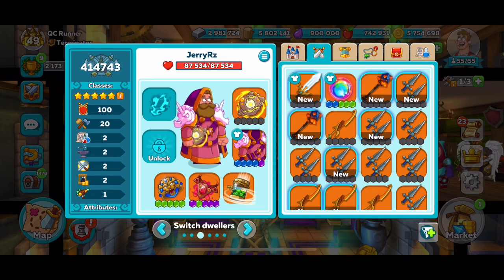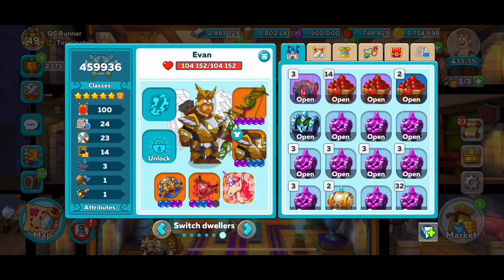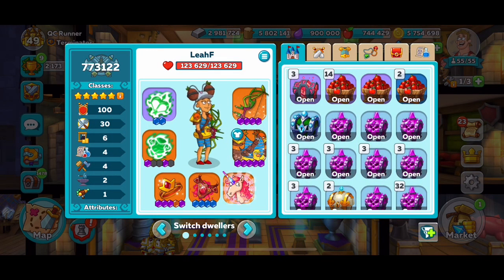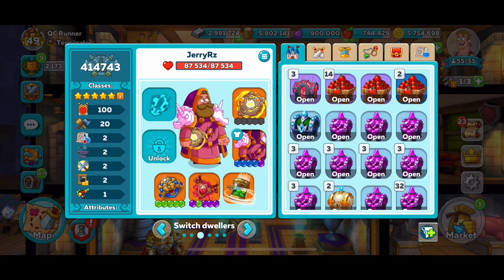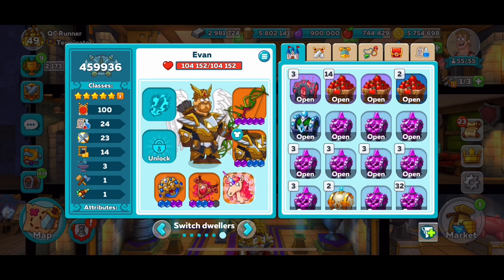I did that earlier with Jerry here. I upgraded his weapon. I don't have a soul added, but I didn't want to leave 150k of mithril sitting out there. I think we have four left to upgrade — one for Jerry, one for Anthony, and one for Evan. So we're down to three of our full-time six fighters to upgrade, and then the other six who are not being used at the moment that I will also start upgrading.